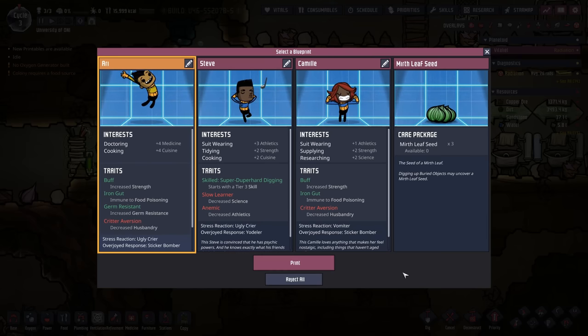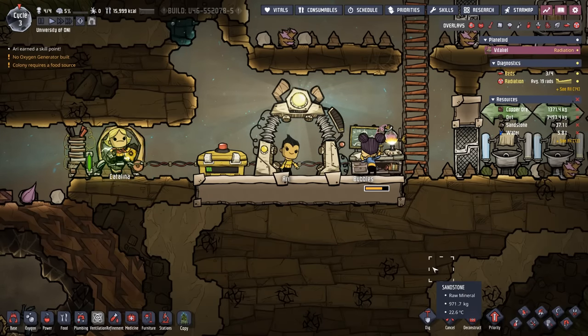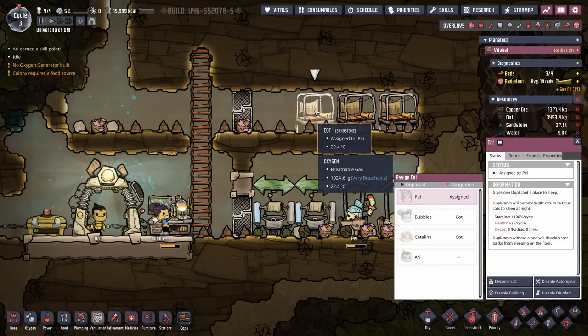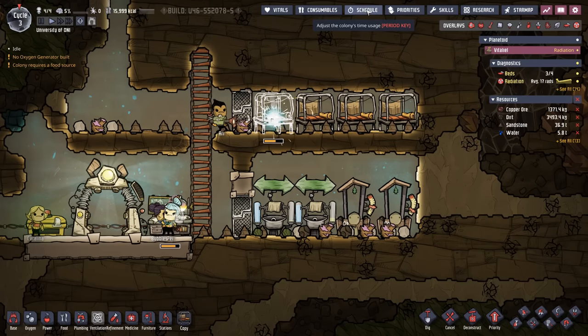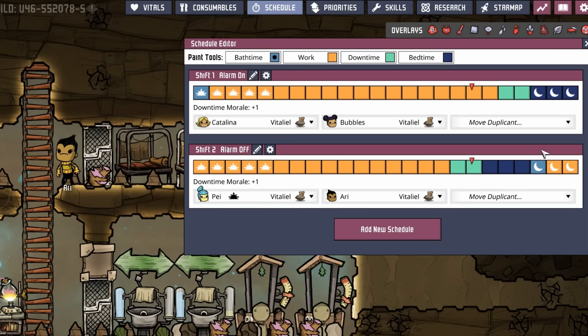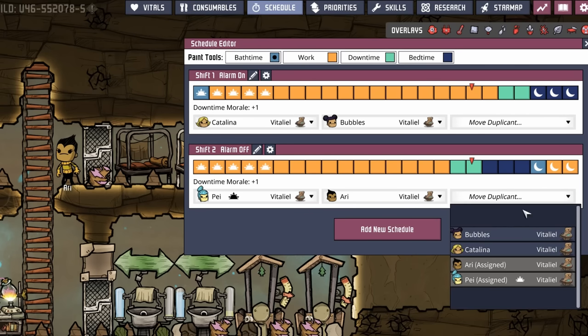Once we're happy we click print on Ari, and they come popping out of the printing pod. Remember though, we now have four duplicants but only three cots, so let's build another cot for Ari. If we go to the schedule, notice that by default new duplicants start on shift one — but there are already two duplicants on shift one, so we're going to move Ari to shift two. We can do this by selecting Ari and assigning them to shift two, or by using the 'move duplicate' button.